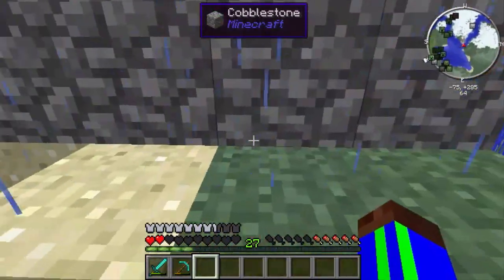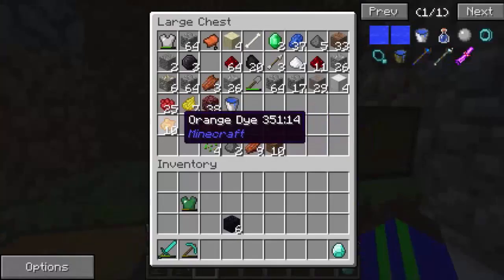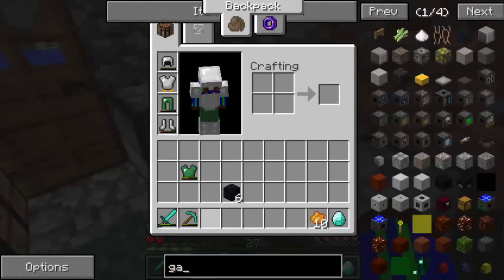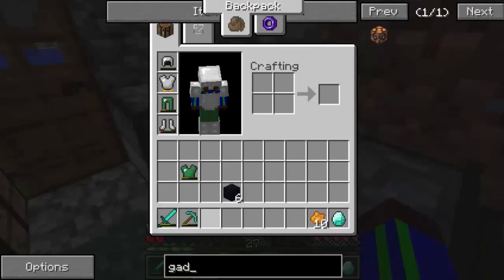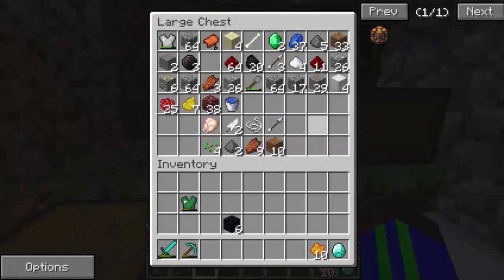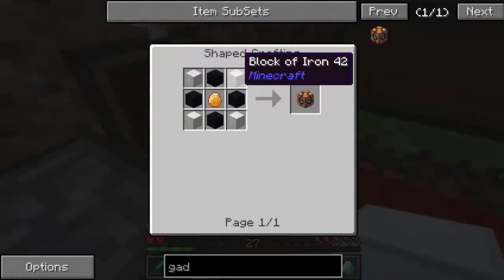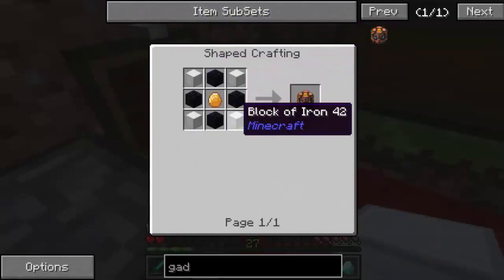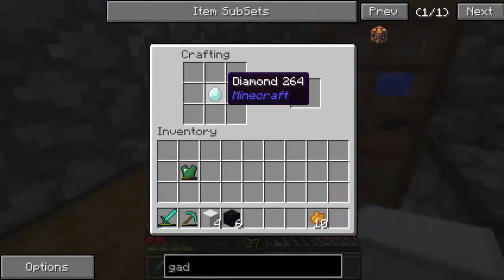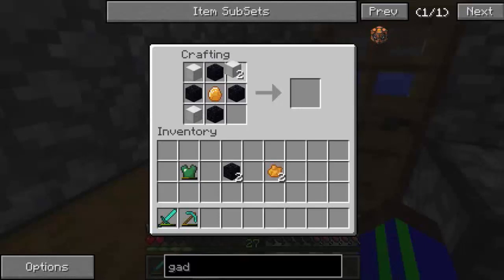I'll figure out how to properly set this later. I gotta get some feather falling stuff. Now we can build the Gadgetron. We have the four iron blocks, the four obsidian, and we might almost have enough for an enchanting table too. We need a vector core, which is built by surrounding it with orange dye. Now we have our vector core - put that in the middle. And now we have our Gadgetron!